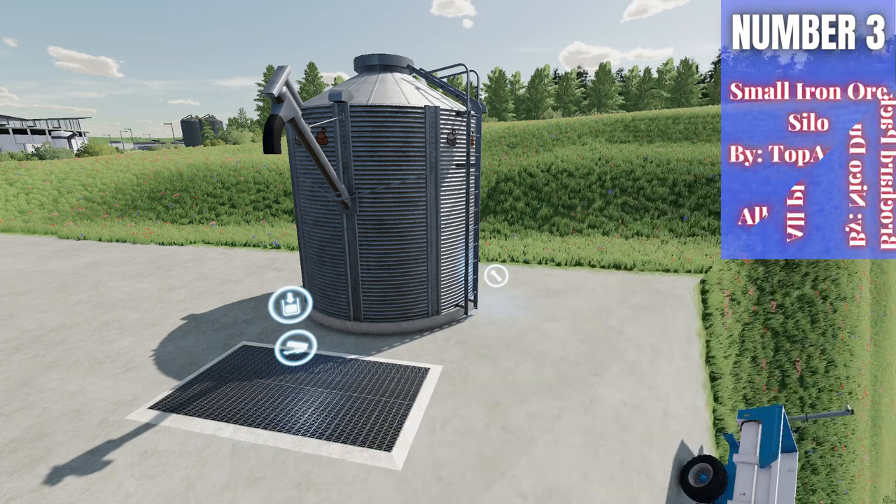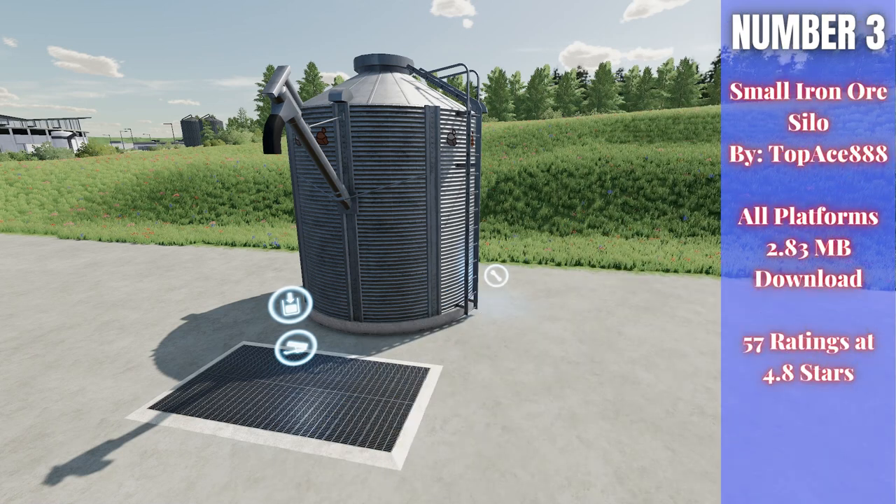For number three we have the Small Iron Ore Silo by My Top Ace 888 — 2.83 megabytes to download for all platforms, currently rated 4.8 out of five stars with 57 people having rated it. Just as it sounds, this is a silo that will hold 100,000 liters of your iron ore. This works really well with the Platinum Expansion, and it does require the Platinum Expansion to work.